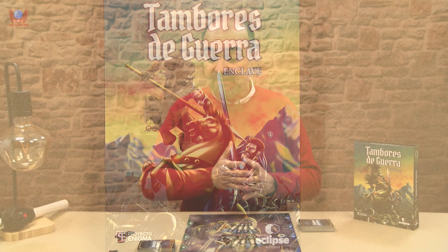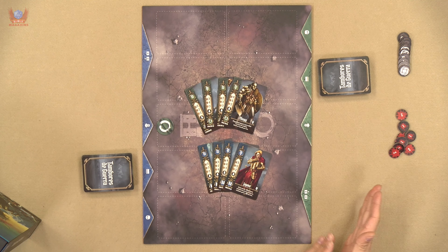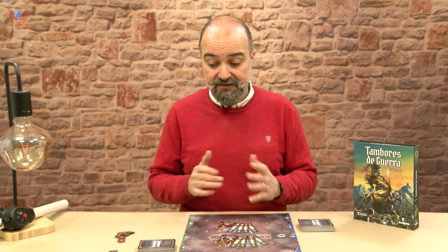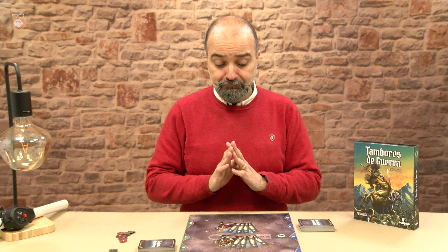Setting up the game is exactly what you can see on the table now. You place your board on the table, you have two decks — one for the humans, one for the non-humans — and you're going to draw five cards. Done. You put these tokens around, and this is your game. It takes about a minute and a half to prepare, which is quite welcome.